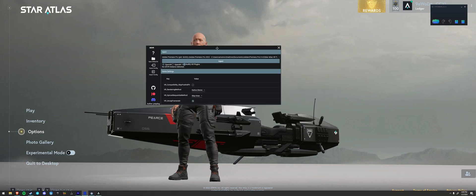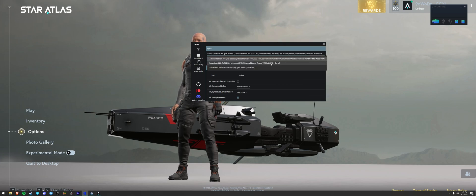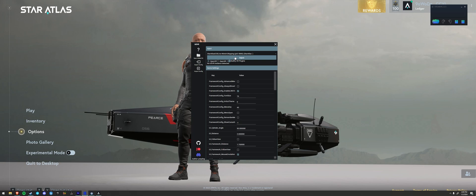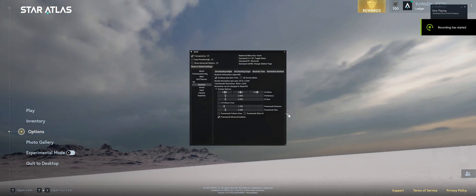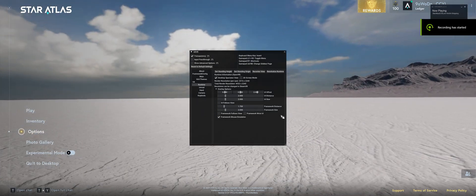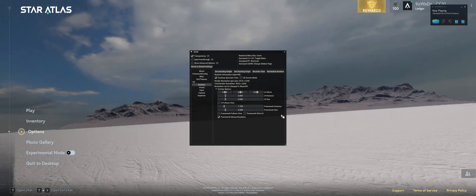I'm going to go back to my injector and find Star Atlas in the dropdown. Boom — and then I click Inject. At this point I can put on my headset. I've got my headset on and I'm in the game at the main menu.